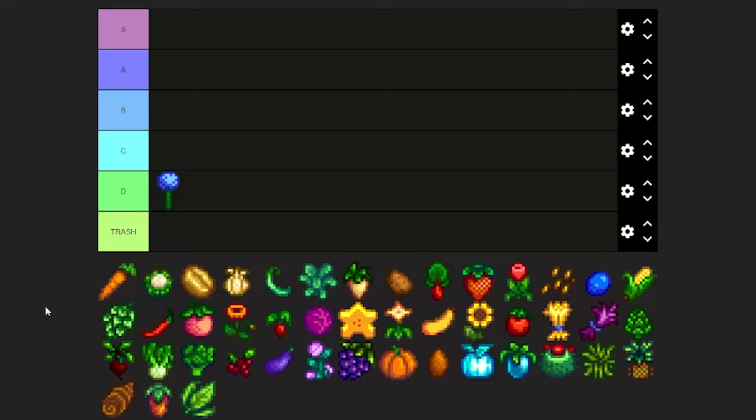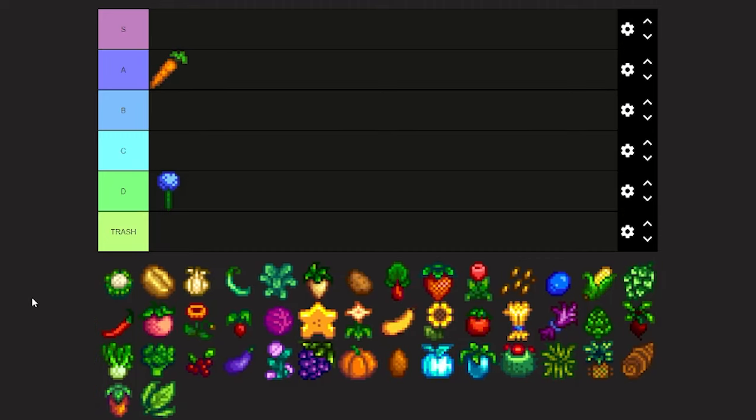All right guys, on to carrots. Carrots are a fast growing crop, they don't really give you that much money from what I've seen, but they are excellent as a food source. So I'm gonna put carrots in A tier.